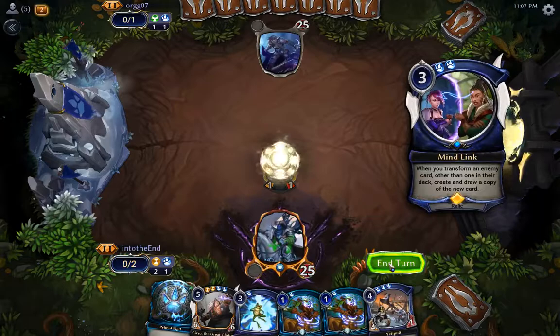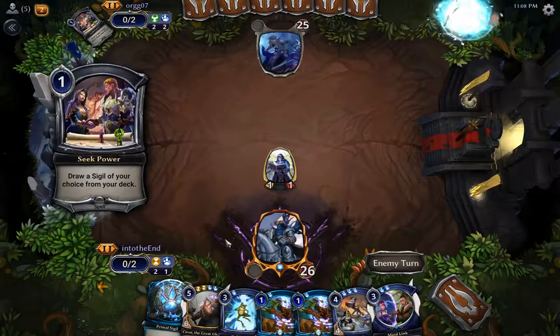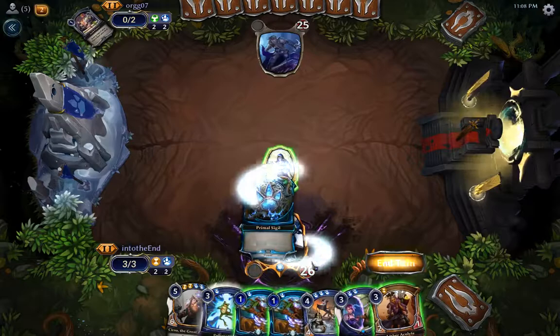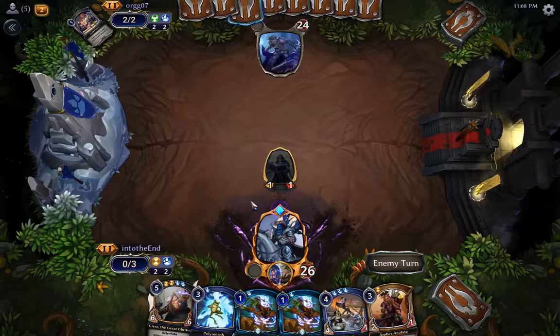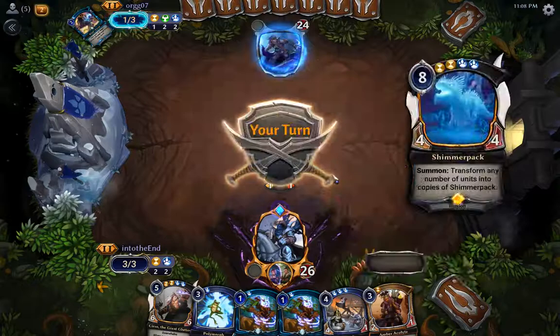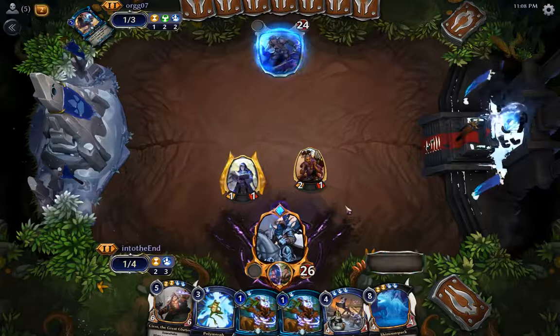We play Temple Scribe and draw a card — perfect, we draw our Mind Link, which we can play next turn. We even have four copies of cards that can transform things, so we're off to a great start. We do need to draw more power though. There we go — problem solved. We play Mind Link first since this deck is built around it. I could have gone Amber Acolyte next turn, then Mind Link, then Unstable Form — that would have put an extra two-one body on board. That was my mistake; I basically threw away two damage. Play and learn.